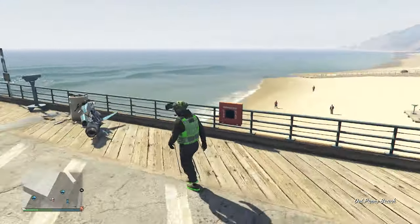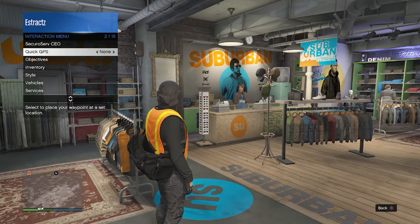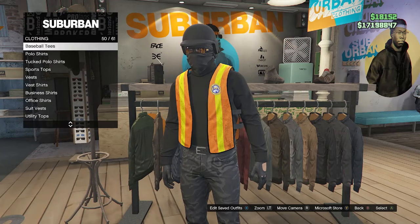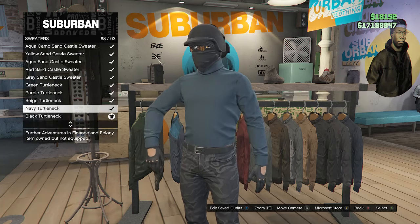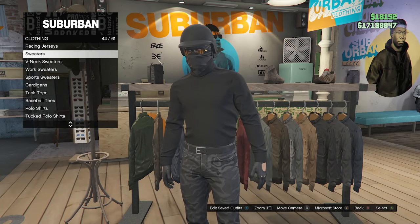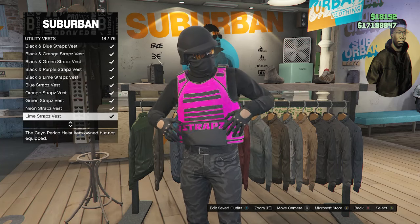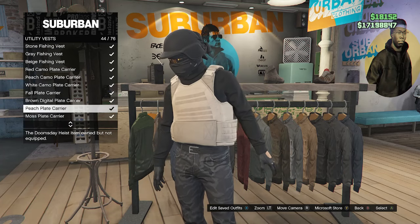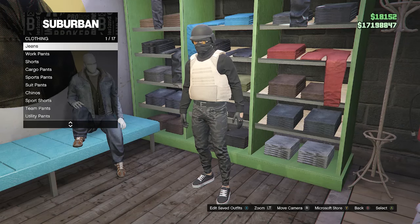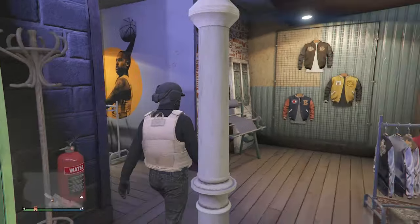Now for the fourth and final outfit. Inside the clothing store, go to the top section, sweaters on slot 44, and equip the black turtleneck on slot 69. Then scroll to utility vest on slot 60 and look for the peach plate carrier on slot 44. Go to the pants section, jeans on slot 1, and equip the midnight camo fitted on slot 67.